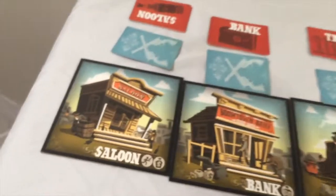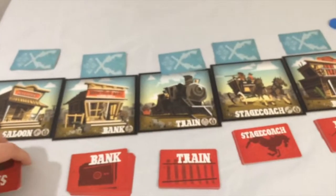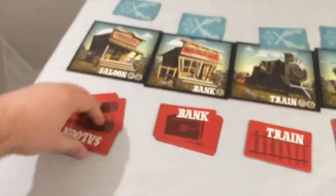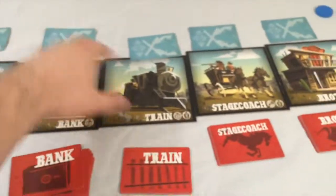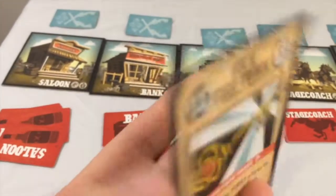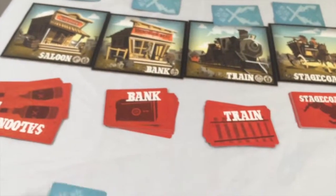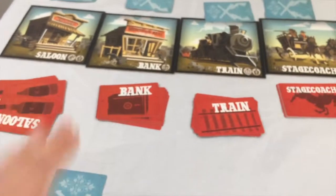These five zones get set up. They have their cards here — train, stagecoach. Whoever gets the most saloon cards will get this card. Whoever gets the most bank cards will get this card, and so on. The first person to get one of each will get this card — 'Own the Town,' claimed by the first player to possess a loot card from every location. You get the extra 15 bucks.